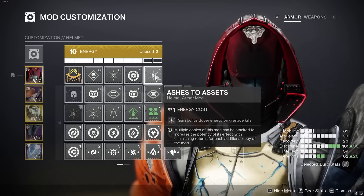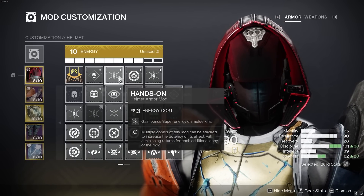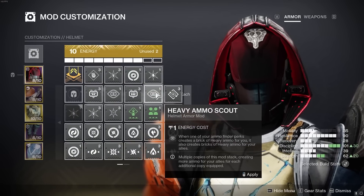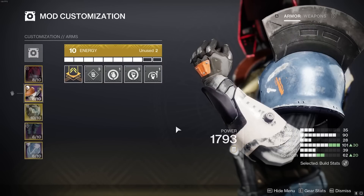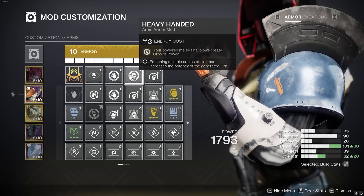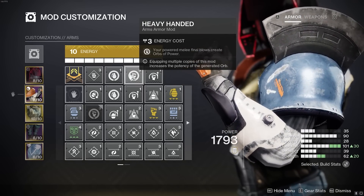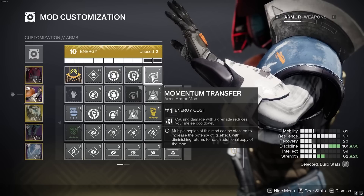If you're in a team, you probably want to swap Hands-On for Heavy Ammo Finder and Ashes to Assets for Heavy Ammo Scout — it just depends on whether you need more Ward of Dawn uses or not. For the gloves, these are super important. I went for two ways of spawning orbs so I have a crazy amount of orb regen, because we get cooldown reduction every time we pick up orbs. The more orbs the better, and since we're getting so many powered melee final blows and grenade kills, we're spawning orbs 24/7.